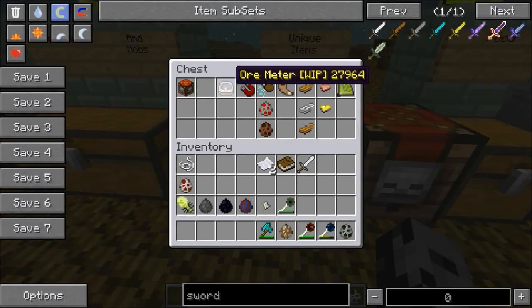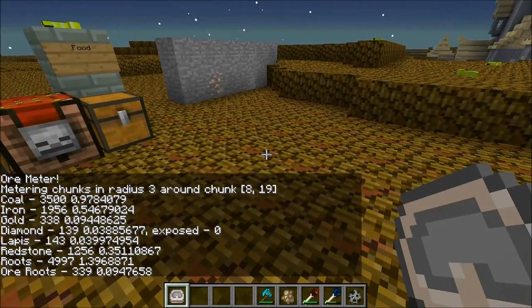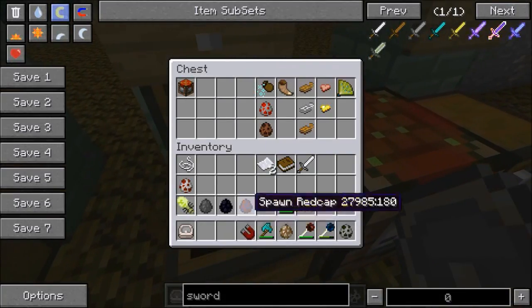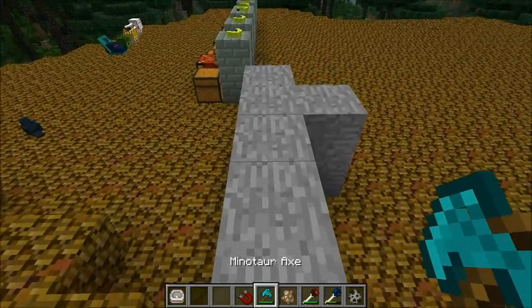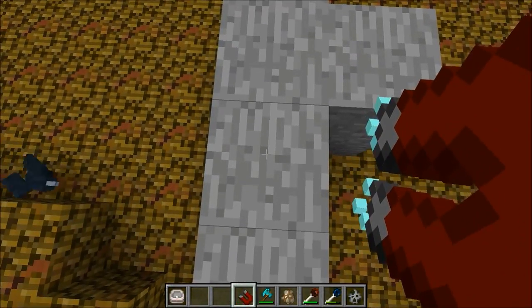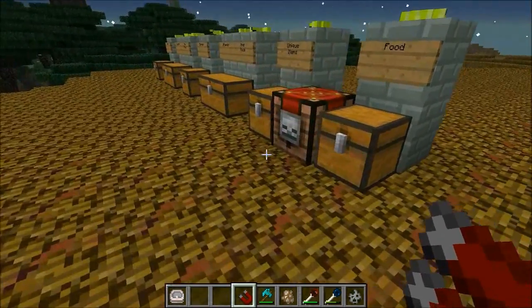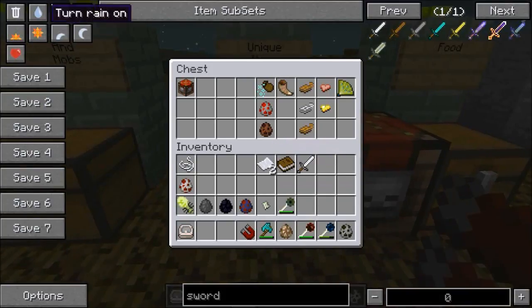The ore meter is still a work in progress, but basically you right-click and it tells you where you can find coal, iron, and gold. The ore magnet is pretty sick — if you're in a cave and don't see any ore, you can use this and it will actually pull ore up to the surface. Hold it back, let go, and now it is at the surface. You have to find it in a dungeon — there's no recipe for it. I'm pretty sure I've seen these in dungeon chests before.